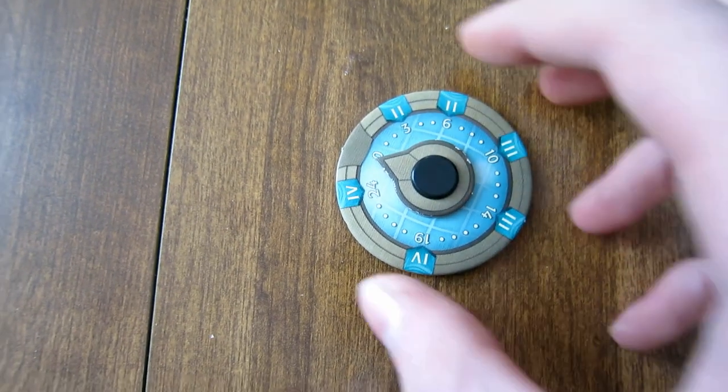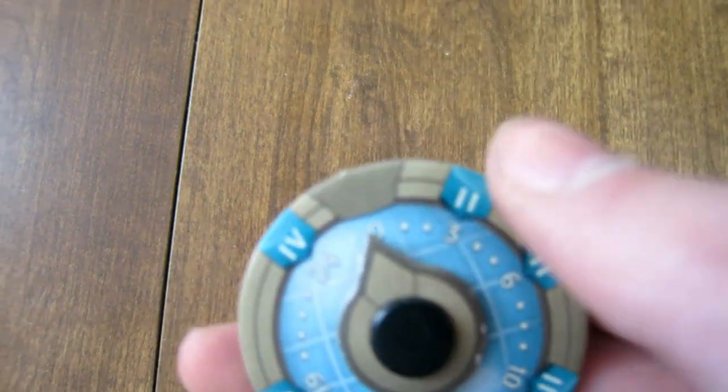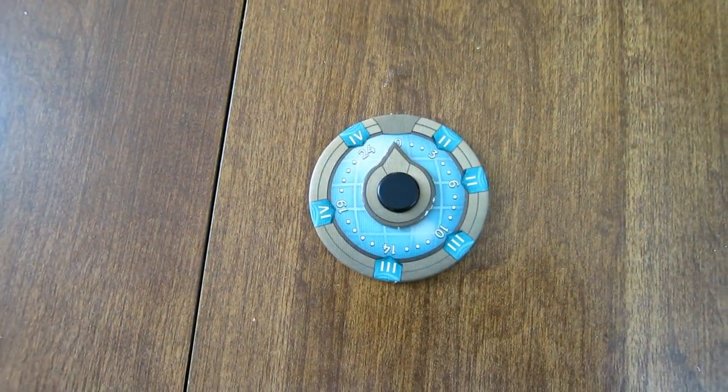This is the Tech Dial. You increase your Tech Dial by using your Science card, and once it reaches a Roman numeral, you can upgrade that level card and replace it with the same type in your Focus Row.